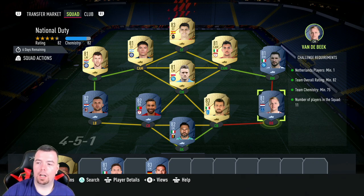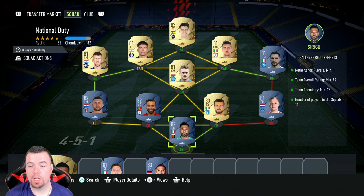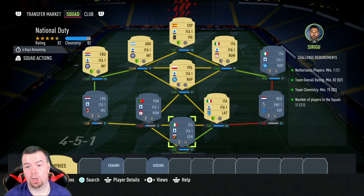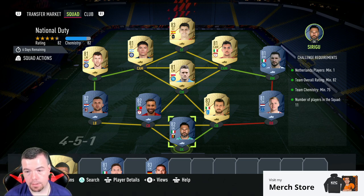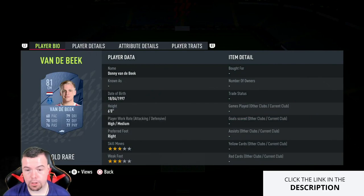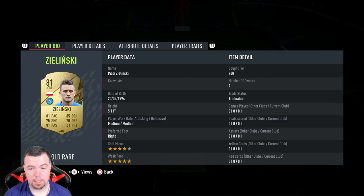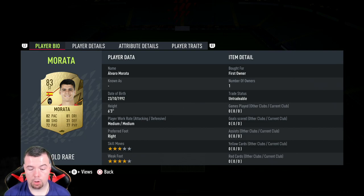For the first SBC requirements, you need one Netherlands player. Donnie van de Beek is the cheapest 81-rated Netherlands player at the moment. Team rating of 82, chemistry of 92 — can't lower anyone else. I might be able to get an 80 rating. Spanish/Italian league is the way to go. Serugu here at 850 coins. Van de Beek is the cheapest Netherlands player at 950. Asabi for 1.5k, Patricio's 800, Rebic is 850, Politano's 850, Zielinski's 900, Perisic is 700, Pellegrini's 800, Correa's 800, and Morata is the cheapest striker in the league at 900 coins.